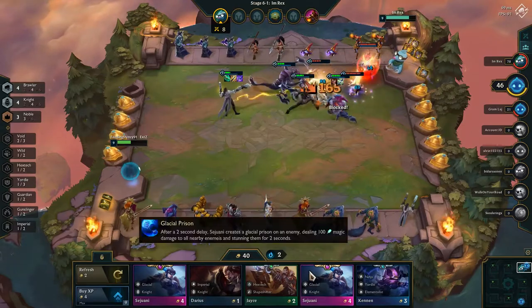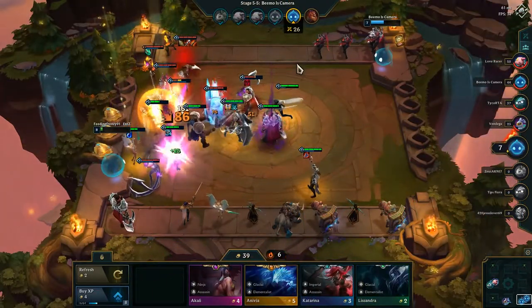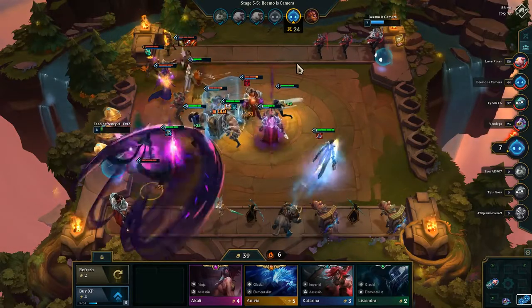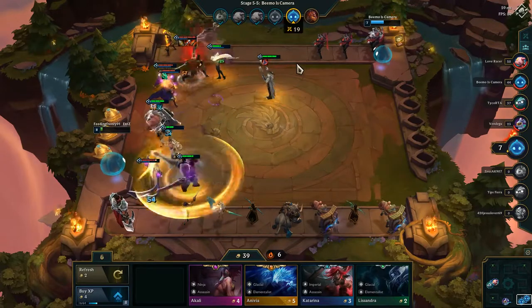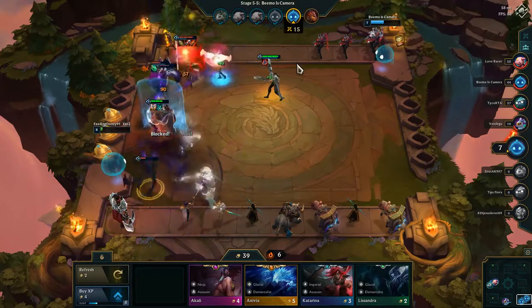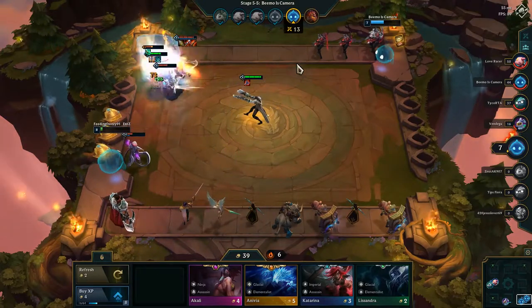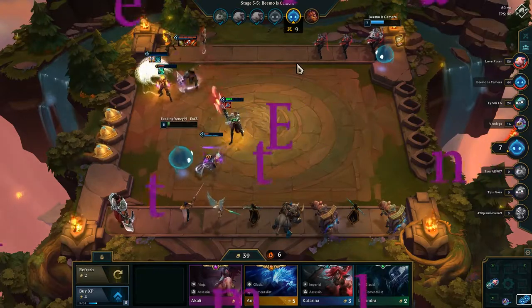Number one: Phantoms and Guardians. Why are they good? Because there's only two of them, so you can have them with basically any comp. Phantoms make another hero start with 100 health, which is very good especially in the late game. Guardians give all heroes adjacent to them armor, so it's something that can really help your whole team no matter what comp you have.